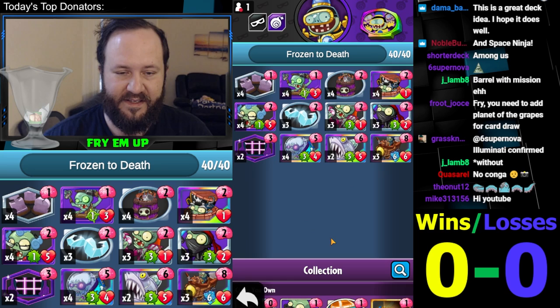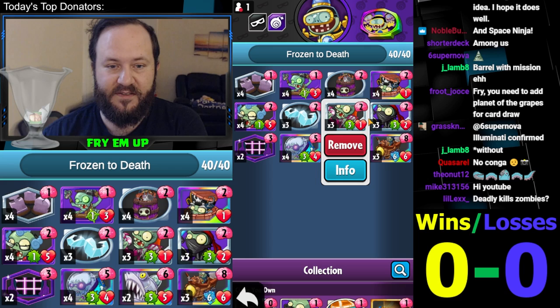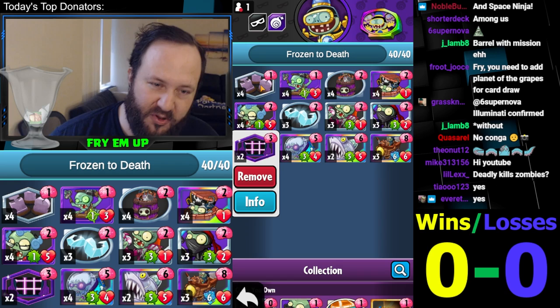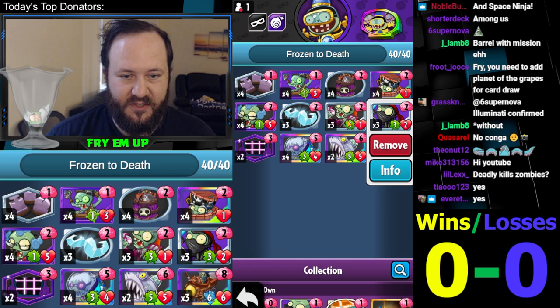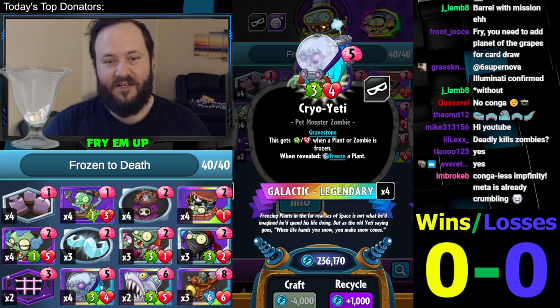We're running Yeti as one of our finishers, and the really cool thing now is that not only do we have uses for our freeze to stall for time, but we're also going to be using them to give Cloud Yeti extra buffs. Having a couple of Laser Base Alphas is important — I might add a third one during today's stream. Maybe cut three Graveyards and add three Laser Base Alphas. The Graveyard is so important for these two cards to really activate them on turn two. If there's no environment, it's not going to freeze a plant. A third Laser Base Alpha could really be the thing that makes the Crow Yeti actually able to hit face.